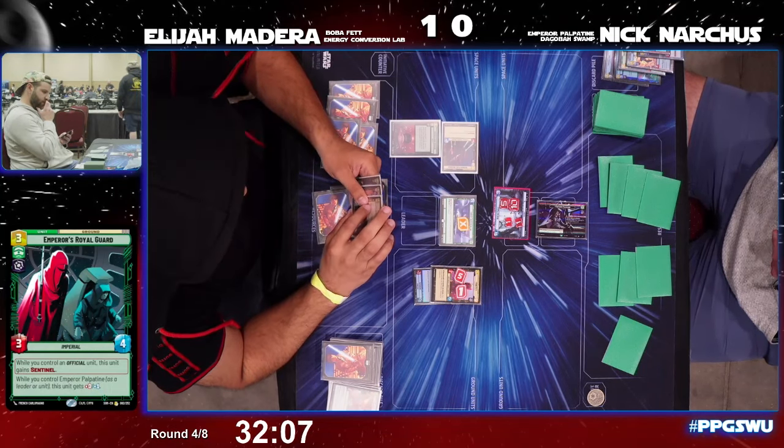Bosk comes down for Elijah trying to put on some more pressure, knowing he's running out of time in this game. Nick is waiting for just the right moment for Palpatine to deploy. Twelve damage on Nick's base, no damage dealt yet to Elijah's base.